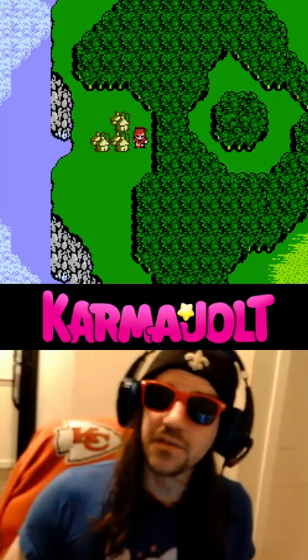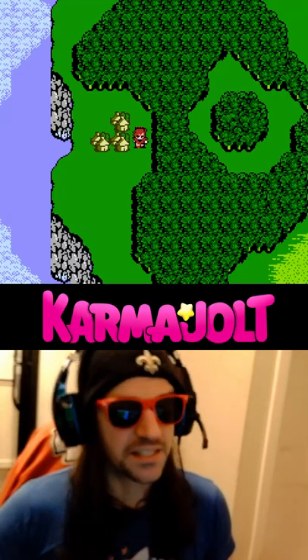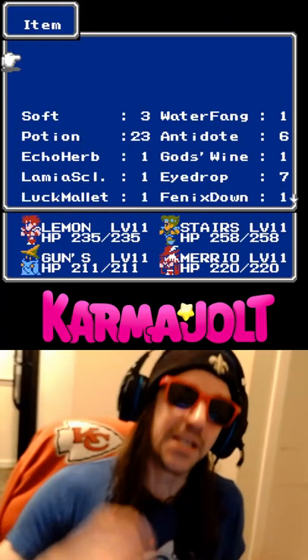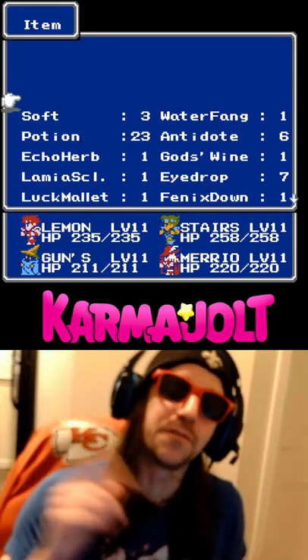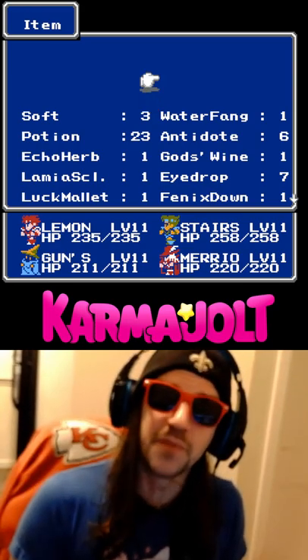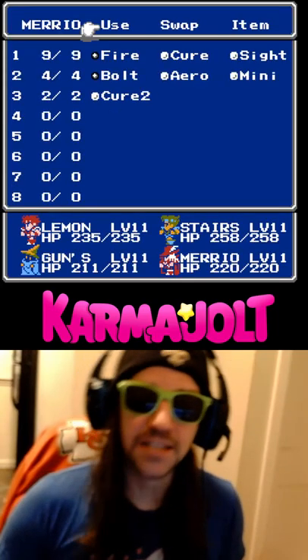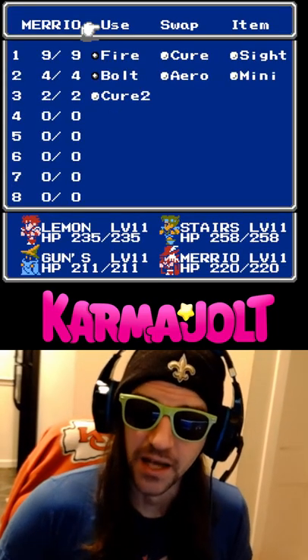There is a busted glitch in Final Fantasy 3 for the NES/Famicom that allows you to duplicate your magic. In order to more easily demonstrate this glitch, I want to first show you that I've cleared out the top of my inventory. What you'll need to perform this glitch is the Sight spell and someone who can cast the Sight spell.